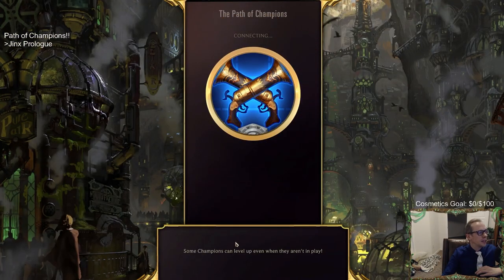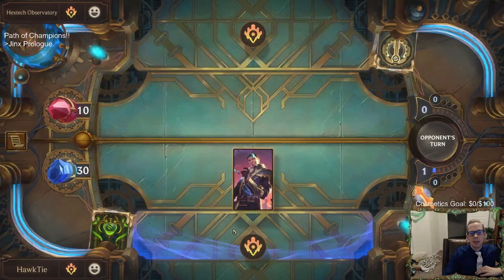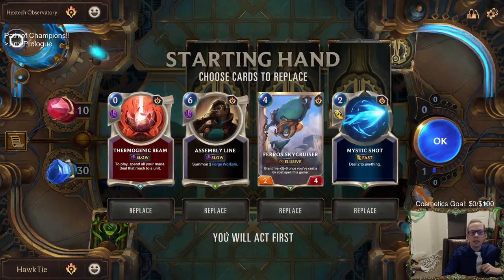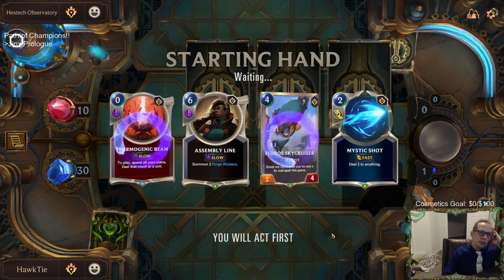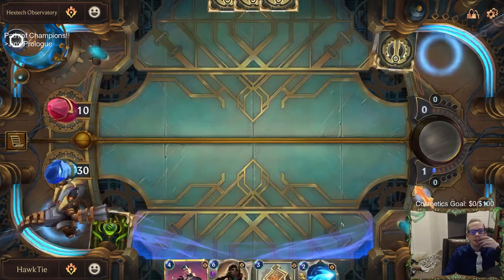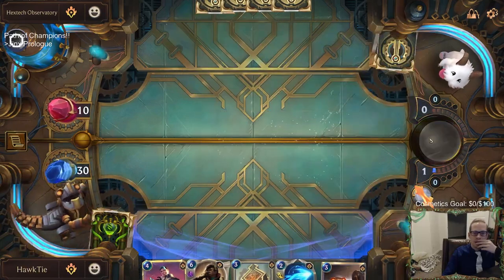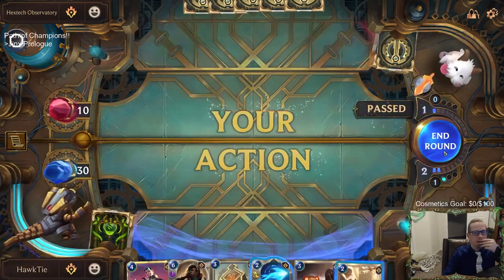Stream chat mentions that finishing the Jinx run at 30 health gave them the S rank — good to know you need full health for that. I could have finished at 30 health, but I decided to just make a chump block. Good to know for later. Let's send those cards back and keep Assembly Line — I'm planning on playing it on round three or four, maybe waiting until five to play Forge of Tomorrow.